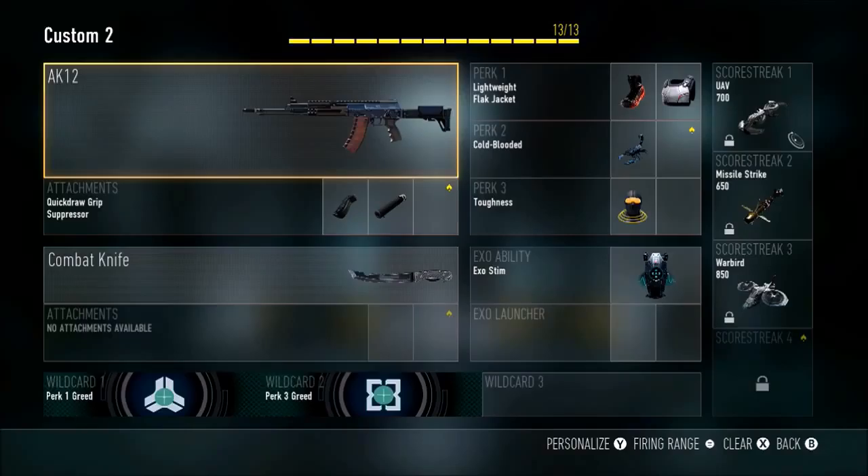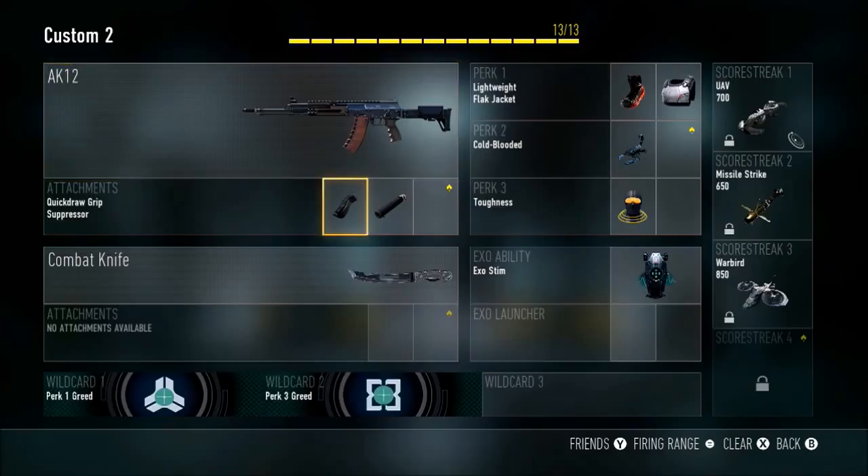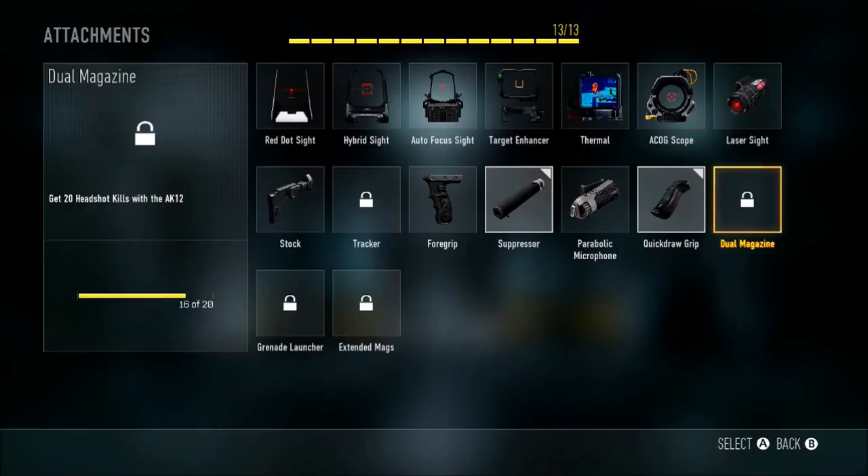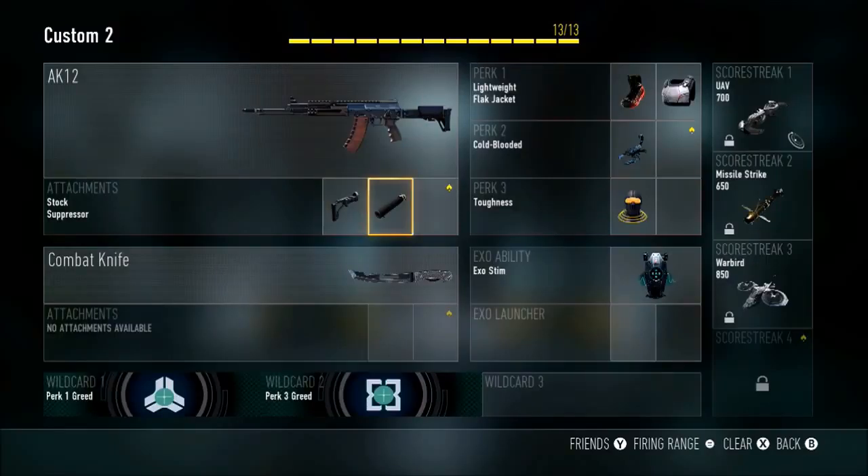Basically what you want to do is add a Quick Draw and Suppressor to the AK-12. You want that Quick Draw so you can aim up faster, or with the stock you can aim around corners faster. I'm probably switching to the stock, but keep the Suppressor to stay off the radar.